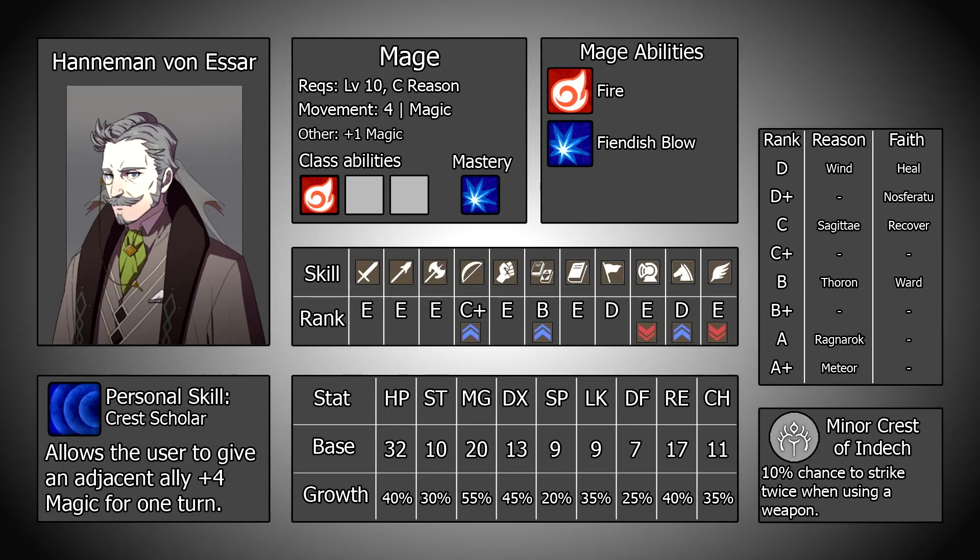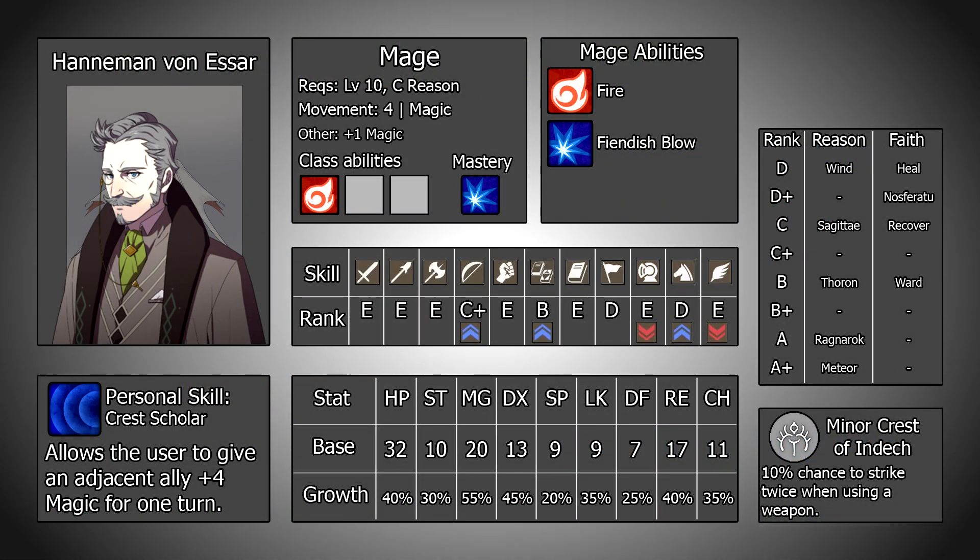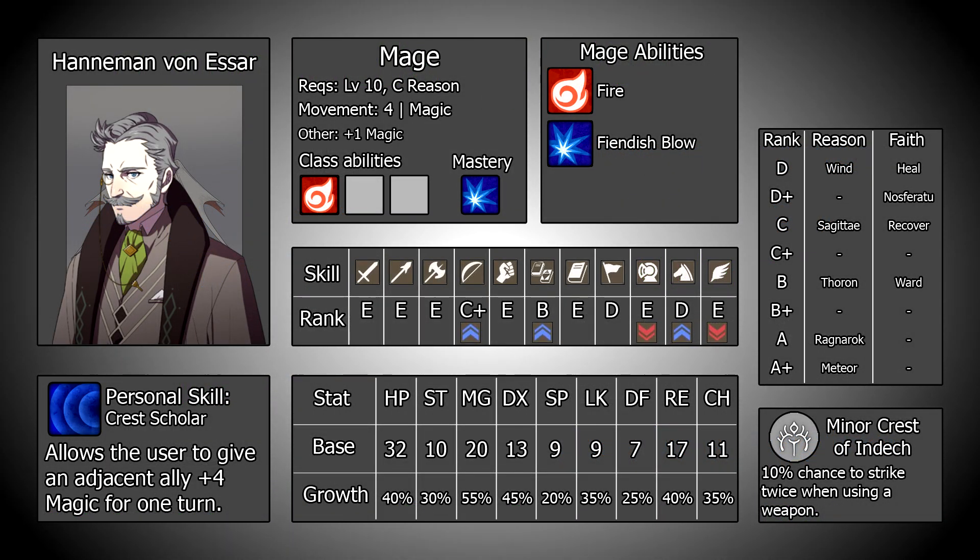Hello and welcome to Breaking Down, the series where we take an in-depth look at a Fire Emblem unit from a gameplay perspective. Before we start I would like to thank the people who have backed the channel on Patreon, where for just £1 a month you can vote on the next unit to be released in this series. Today we will be looking at Crest Scholar and Garreg Mach Professor, Hanneman.